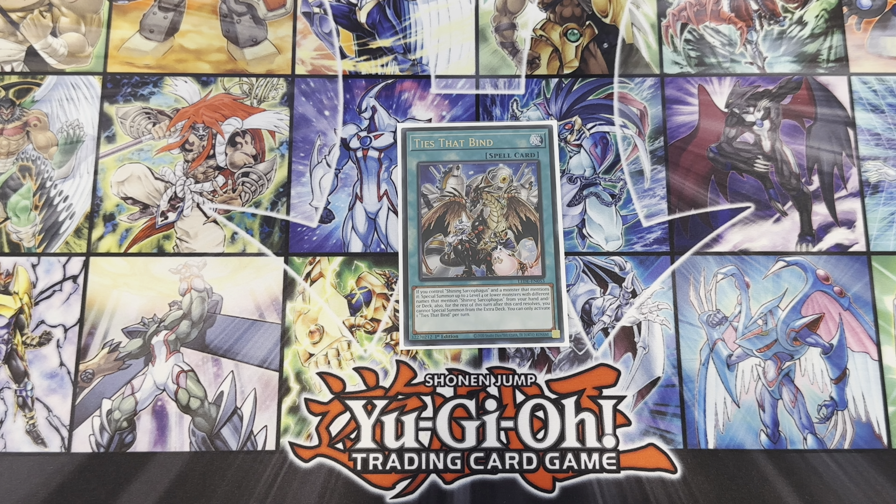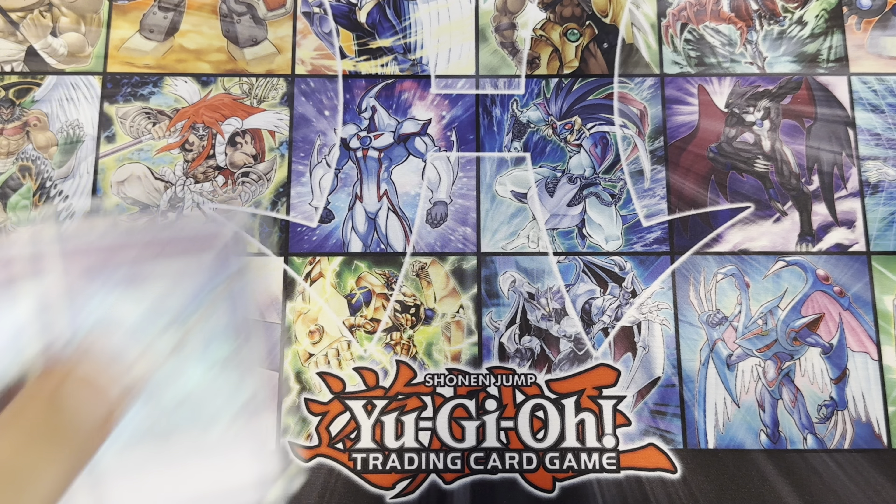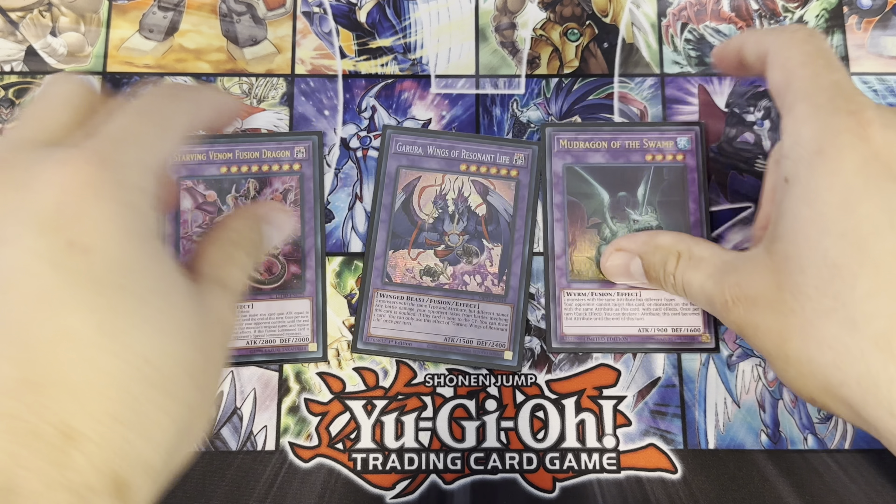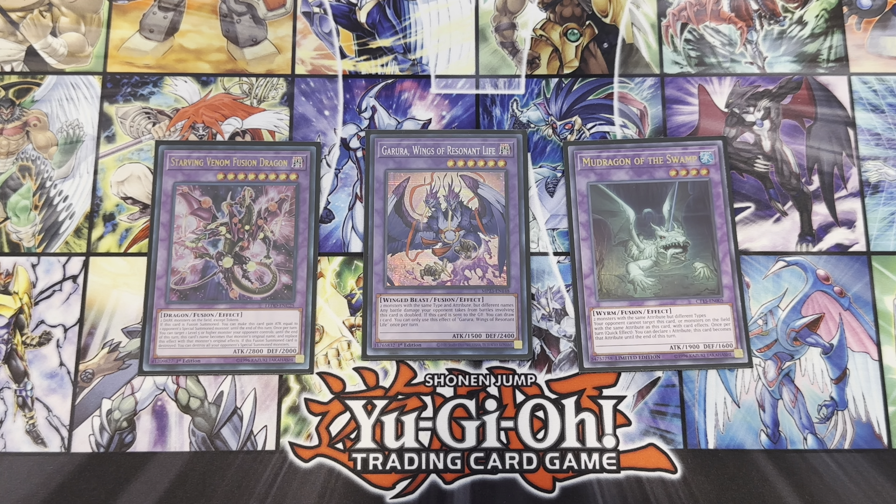We play double Lightning Storm — going second to clear your opponent's board if Gandora doesn't handle it. We play one The Ties That Bind: if you control Shining Sarcophagus and a monster that mentions it, you can special summon up to two level-four or lower monsters with different names that mention Shining Sarcophagus from your deck or hand. After this resolves, you can't special summon from the extra deck this turn. I play one because it's searchable and for the OTK — summon Gandora, destroy, summon a monster, play this, summon two more, and that should be enough.